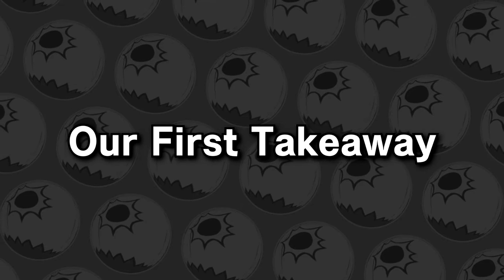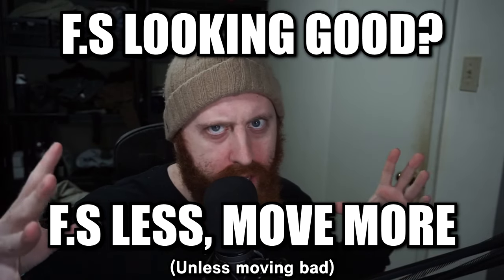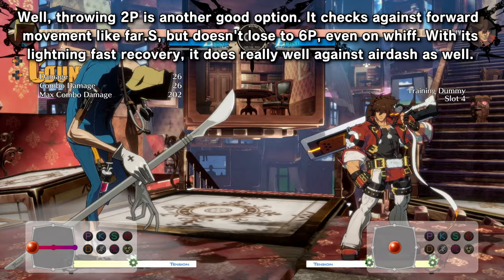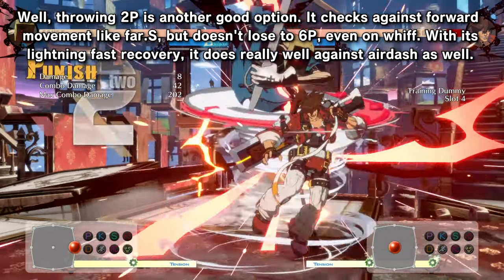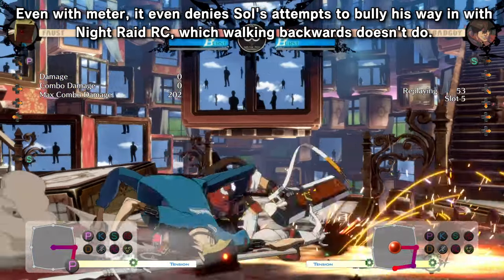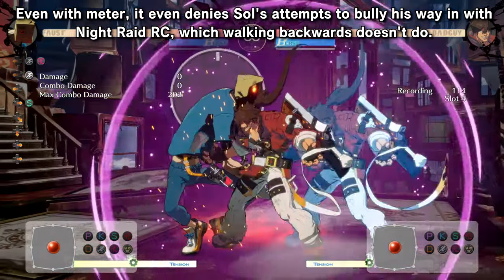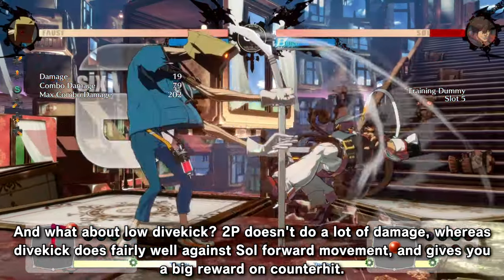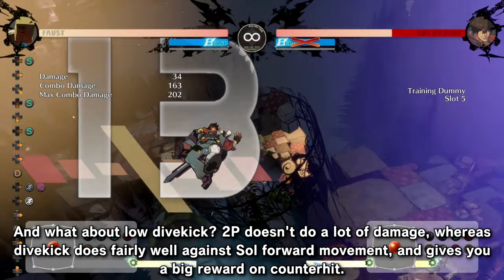This brings us to our first takeaway: if far S is working, I should move more, unless they also like to do things that beat movement. Throwing 2P is another good option — it checks against forward movement like far S, but doesn't lose to 6P even on whiff. With its lightning-fast recovery, it does really well against air dash as well. Even with meter, it denies Sol's attempts to bully his way in with Night Raid RC, which backwalking doesn't do. And what about low dive kick? 2P doesn't do a lot of damage, whereas dive kick does fairly well against Sol's forward movement and gives you a big reward on counter hit.